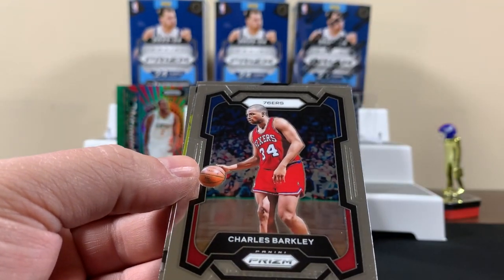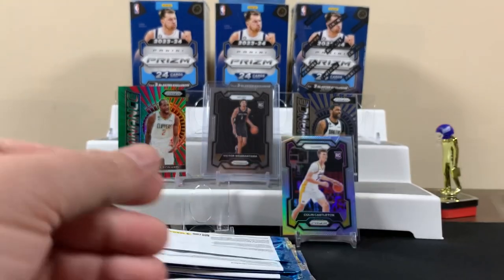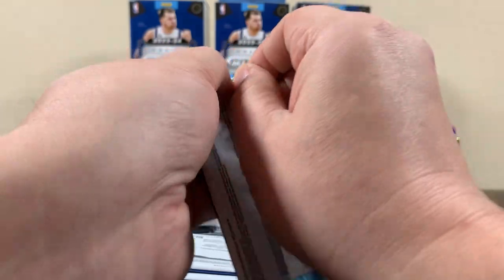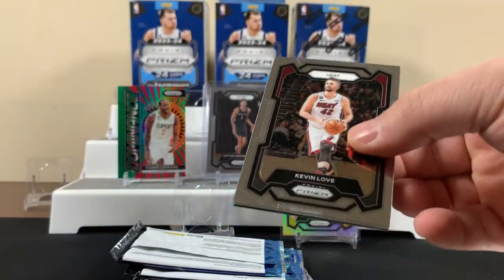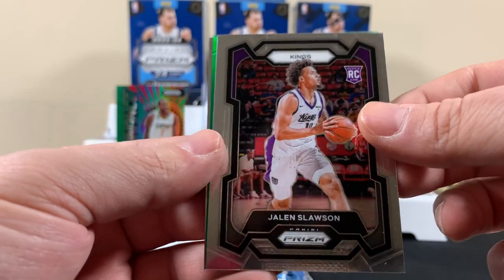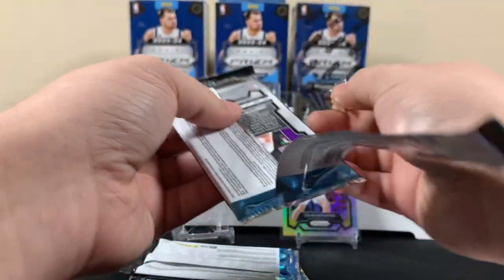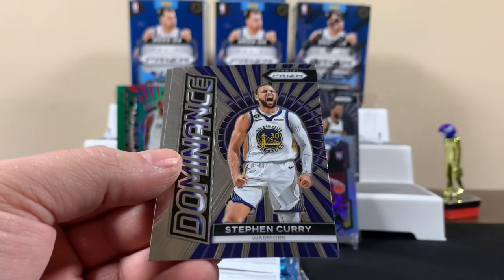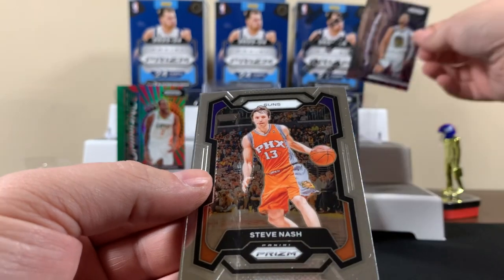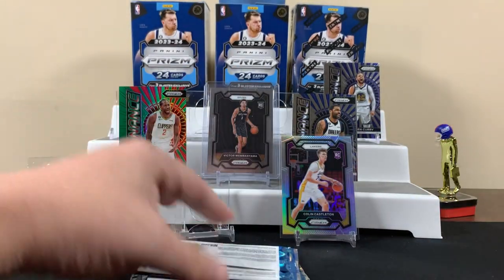Leonard. The ultimate goal is it'd be nice to pull a green or an ice. George. Pack three — I got distracted, we got a Victor. Kevin Love for the Heat. Rookie for the Kings. Holiday Green. Next pack — do you think we're going to get an insert Victor? Probably not. Curry — it's always cool to pull a Curry. Old school Steve Nash. And there's that guy again, except his base, not his silver.